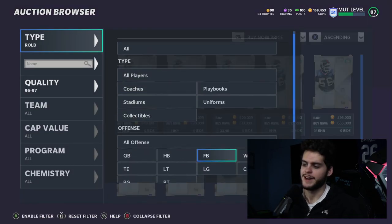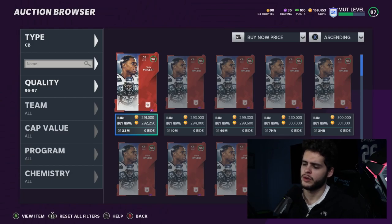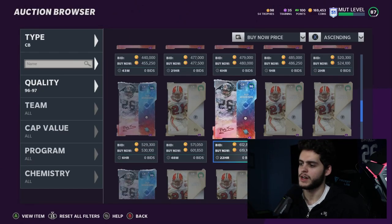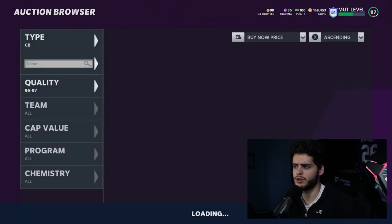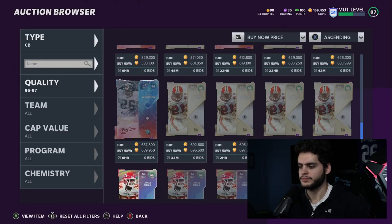At cornerback there are so many options — Troy Vincent, Rob Woodson, Deion Sanders, Legerrius Sneed, Richard Sherman. Starting off, Deion Sanders is a must-have regardless. He'll get to 90 press threshold, 99 man coverage, 99 zone, 99 play recognition, 97 speed, 97 acceleration, and he's 6 feet tall with high jumping and agility. He can also return kicks — the versatility alone means you have to have Deion on your team.